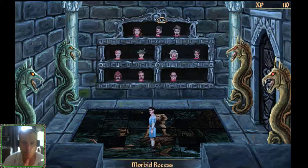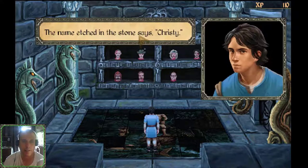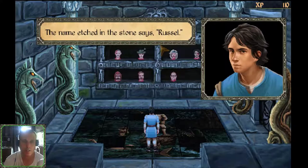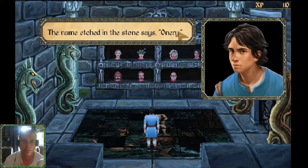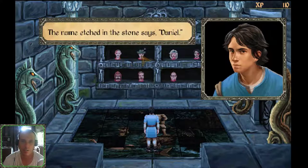Let's look at all these heads here. Morbid recess — this appears to be where Amun Khol keeps her formerly devoted servants. Treasury, indeed. Severed head. The name etched in the stone says Christy. Ouch. The name etched in the stone says Russell. The name etched in the stone says Honorary. The name etched in the stone says Gary. The name etched in the stone says Daniel.